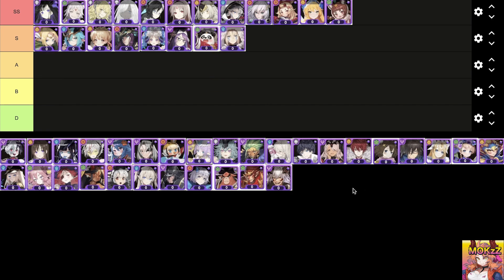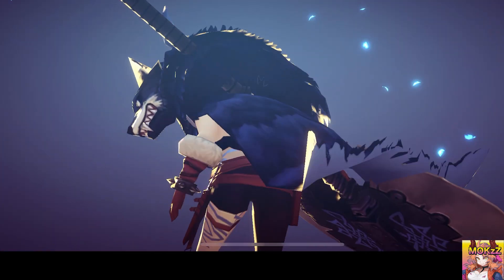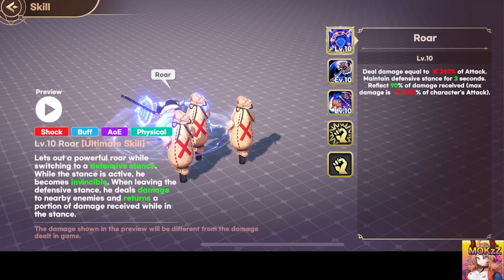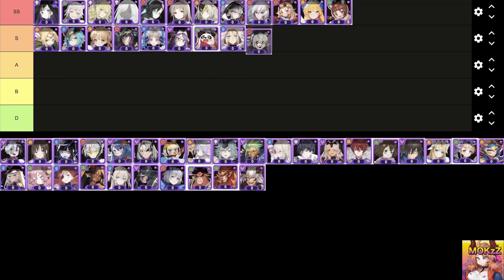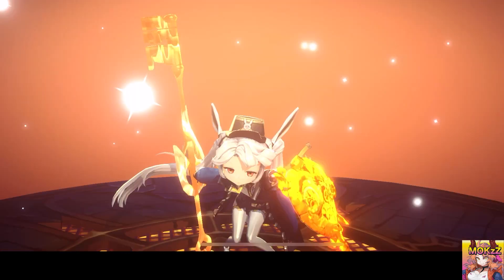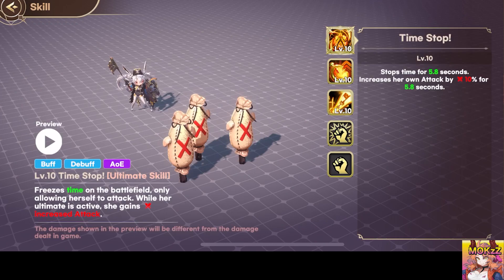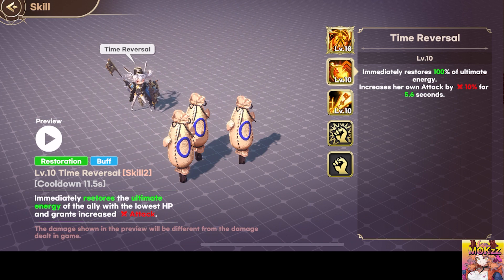Ragnar. This defensive character specializes in shocking his enemies with AoE physical attacks. While in his invincible stance, he retaliates with damage upon leaving it. He throws a spinning axe to stun enemies and pulls them closer with his axe swing, reducing their physical defense. Obelisk — this magical character excels in both buffs and debuffs. Freezes time on the battlefield, allowing only herself to attack. During her ultimate ability, she gains increased attack. Additionally, she can instantly restore the ultimate energy of the ally with the lowest HP and grant them increased attack. Throws a dazzling spear that deals damage to the target, while also inflicting Stun and Shock.